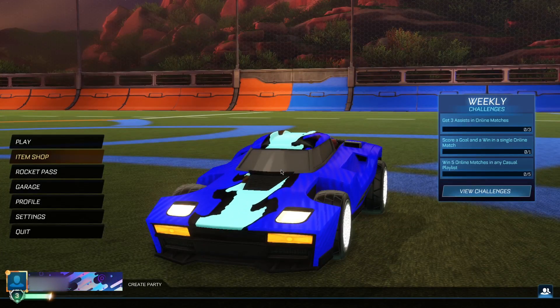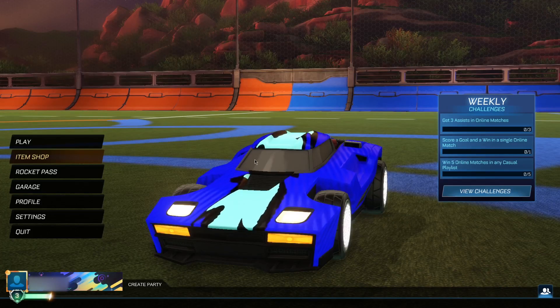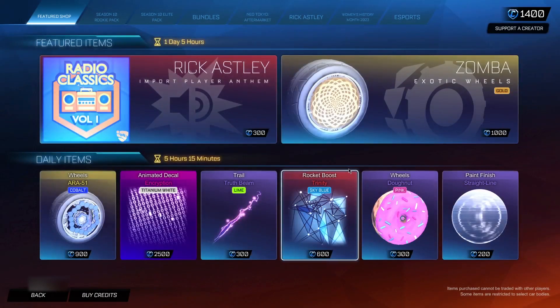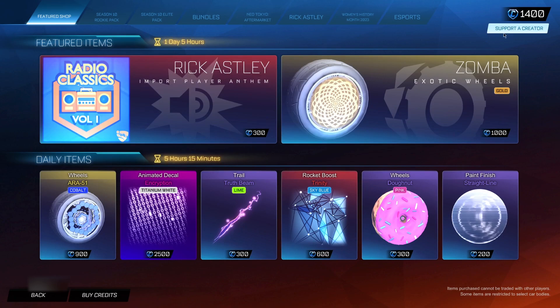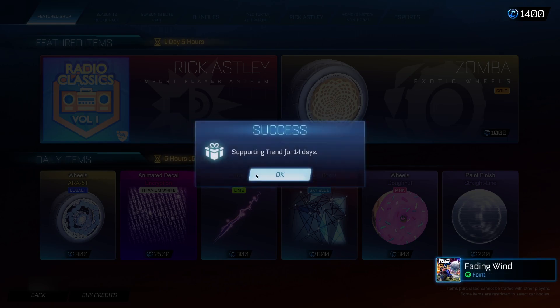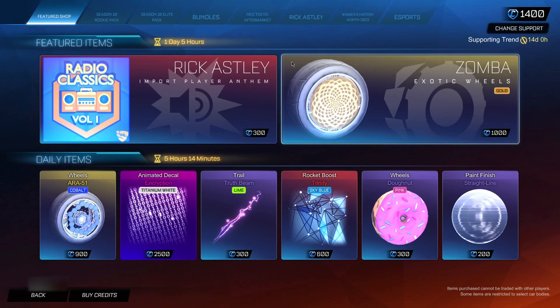Before you guys actually go ahead and claim these codes, there are a couple of steps you have to complete. Luckily they're extremely quick to do. The very first step: head into the Item Shop, then go up to the SAC section. Here you want to type in this secret administrator code which is called T-R-E-N-D, or "trend." This is the exact code you want to be typing in — if you type it out differently it is not going to work. When you've clicked okay, you want to leave it in for 14 days. If you remove it before the 14 days run out, you will lose access to all the items you gained in today's video.